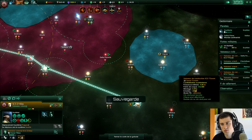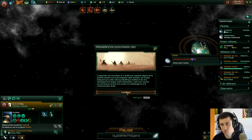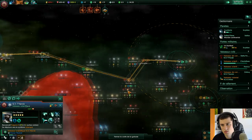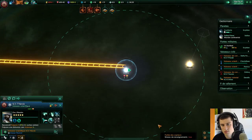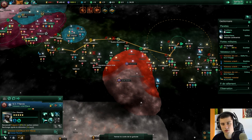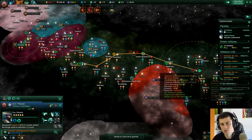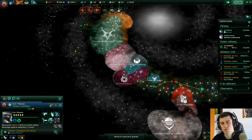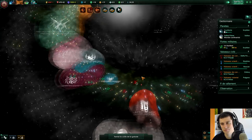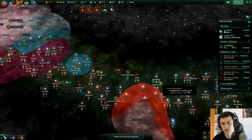On commence à voir l'apparition de beaucoup d'empires, ça commence à être de plus en plus étriqué par ici. J'espère qu'on va pas trop avoir de problème. La taille de cet empire, enfin de ces empires, c'est monstrueux — par rapport à ce qu'on connaît de la taille de notre propre galaxie, c'est considérablement monstrueux. Déjà, ne serait-ce que Proxima du Centaure.